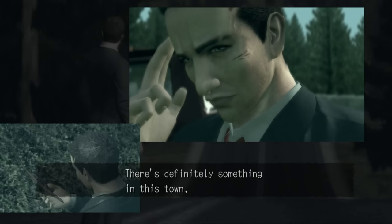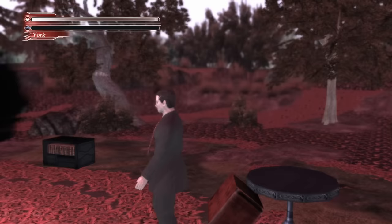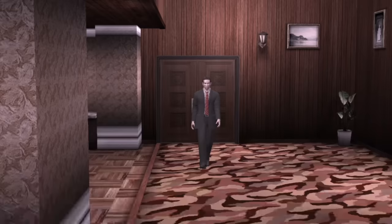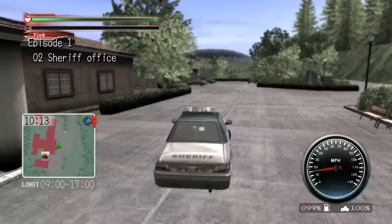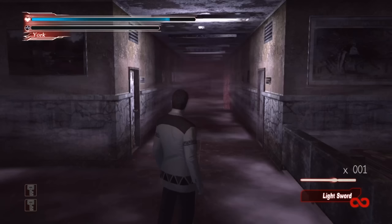And finally, at number one, is Deadly Premonition's Light Sword. This cult classic Twin Peaks homage — big scare quotes around homage — has a unique charm all its own, and while it's not necessarily good in the traditional sense, it hasn't stopped a ton of people from not just playing it, but loving it. A lot of fans say to either unlock a good weapon or turn down the difficulty, because even fans agree that the combat sections are not phenomenal.